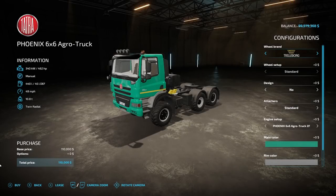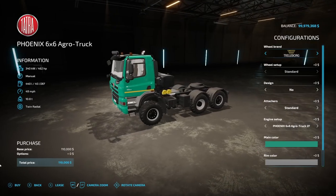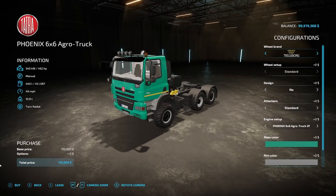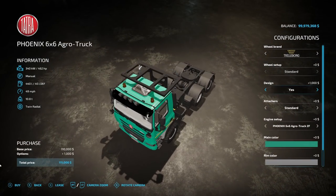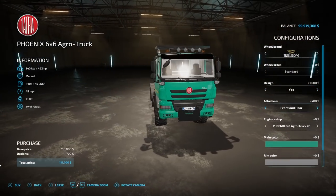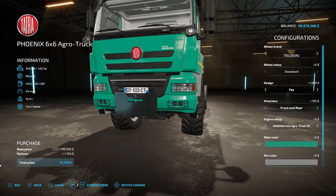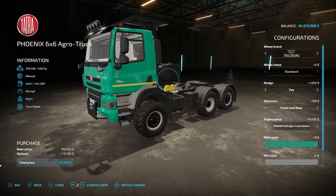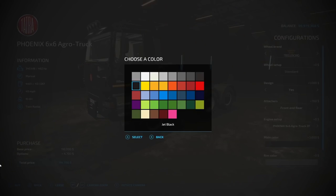After that, we have the Tatra Phoenix from the same modder Smetty. This is 462 horsepower, manual transmission, 440 liters of fuel, 40 miles an hour, 10.8 tons, $110,000. Tire options include Trelleborg, Michelin, BKT, Continental. Design: no or yes, which adds a lot of stuff. Attacher options: standard, trailer hitch, front and rear. Engine setup: Phoenix 6x6 or Phoenix 6x6 agro truck, which changes between variable or manual transmission. Main colors and rim colors — any color you want.